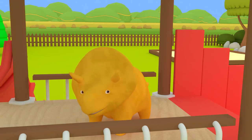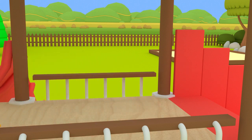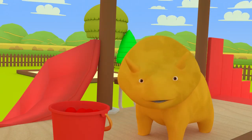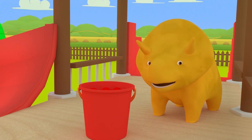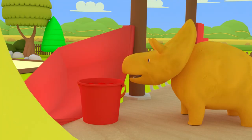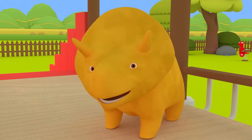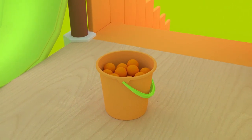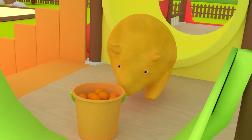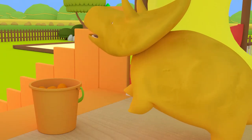Hi Dino, how are you? Would you like to play bouncing balls with us today? Great! Then let's go! Red! Do you know which one is the red stairs? That's right, Dino! Now you can push the red bucket to the red stairs! Orange! Can you show us which one is the orange stairs? Hang on, Dino! These are the green stairs! Try again! Great job, Dino! Now you can push the orange bucket to the orange stairs!